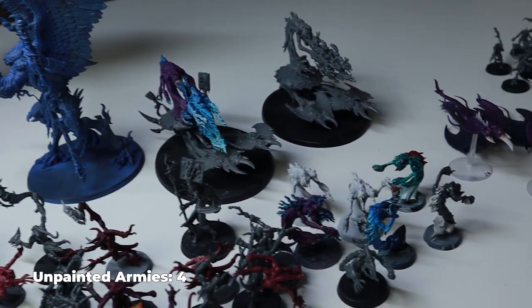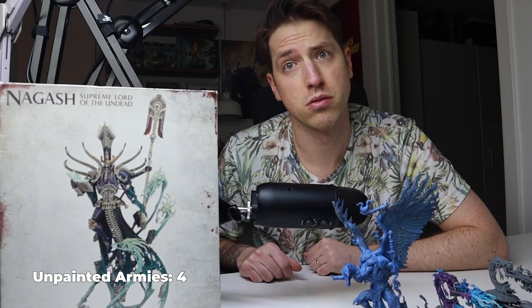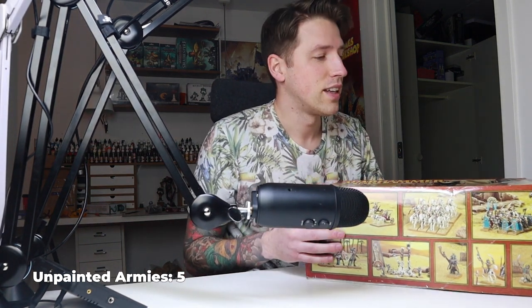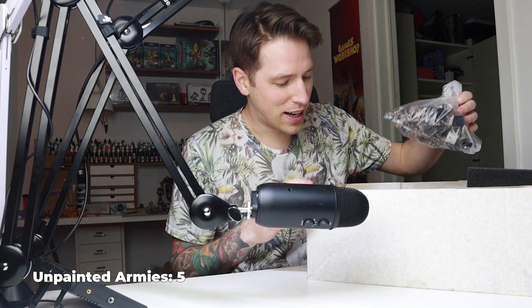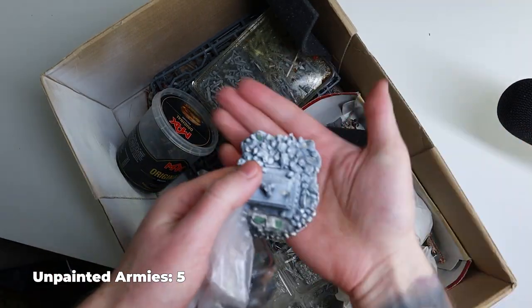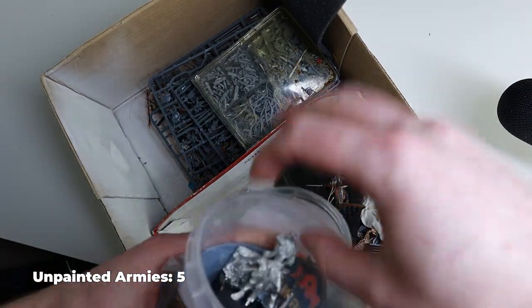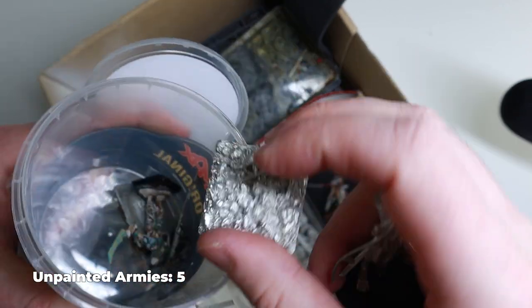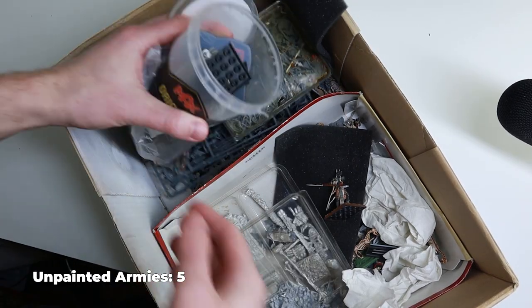Or how about that army of unpainted Slaanesh demons? And while we're talking about demons of magic, how about the supreme lord of the undead, Nagash himself? But I have more to show you. This is something beautiful — this is my Tomb Kings army. This is not just a mystery box. This is a full freaking box filled with unpainted Tomb Kings horses, two catapults, two of the grave constructs — I don't even know what this is, it's big — and a lot of heroes, Ushabti, and just a lot of awesome stuff.